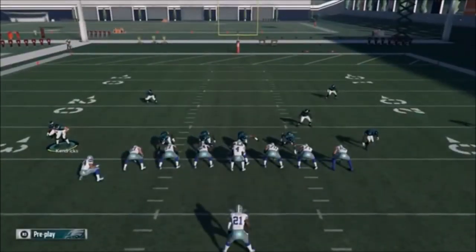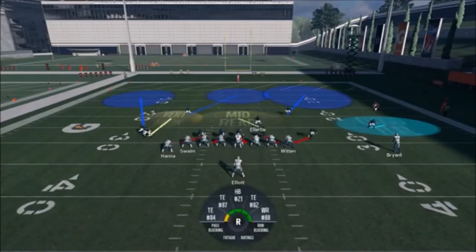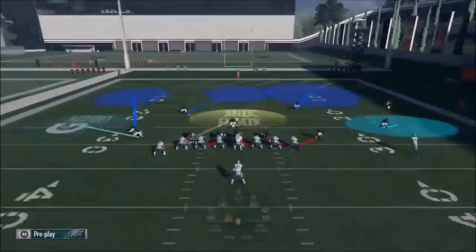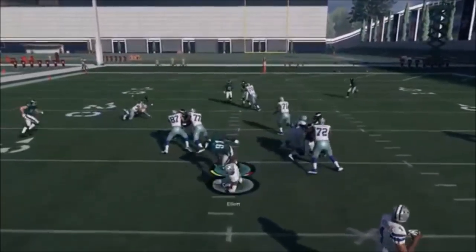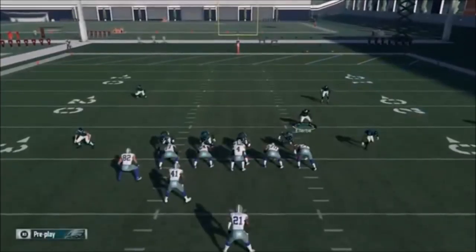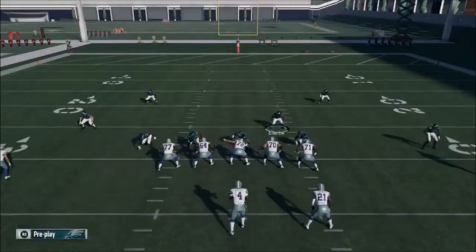This looks like a run play — I'm going to send Bradham, just take the chance on him. We do the normal adjustments for the cover five. I don't have flat zone coverage to one side but it's my choice whether to use it. I think it's wisest to stand up the defensive end on the other side so I can still have a four-man rush and get all the coverage I need. Definitely was a run play — nice shed there by Fletcher Cox. With four in the box, these outside guys are really going to stuff it. It's a really good run setup.